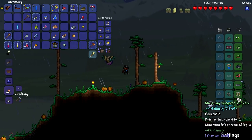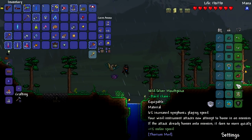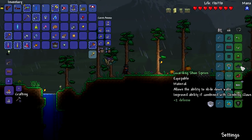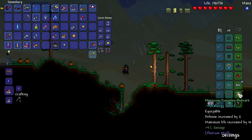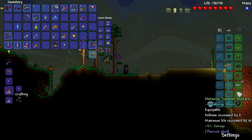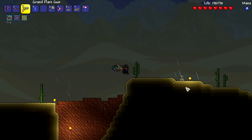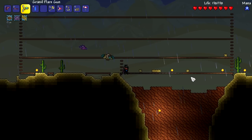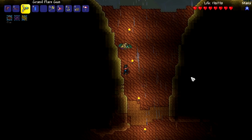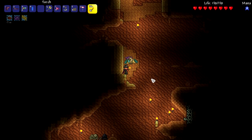These two accessories are helpful for crit strike chance and buffs for our weapons. This one isn't needed but it's helpful for exploring, and this one's helpful for surviving. I might switch it for the Shield of Cthulhu though, because that gives a little bit of defense as well, and it gives us the ability to dash — which is really good for dodging.